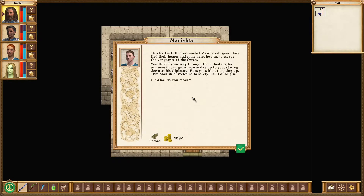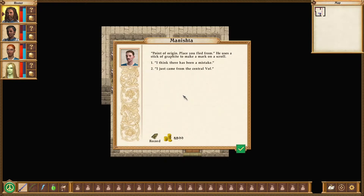Manishta: Welcome to safety. Point of origin? What do you mean? Point of origin — place you fled from. He uses a stick of graphite to make a mark on a scroll. I just came from central vault. Manishta writes this down. Understood — most refugees are from there now. Bloody place. Do you have a farm? I don't have a farm. Why would they have a farm? The game doesn't miss an opportunity to make it an obvious analog for slavery down here in the vault — even down to the plantations. They didn't call it plantation — that's good, because then it would be really on the nose. But as it is, it's still on the nose.